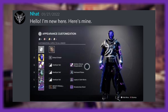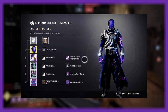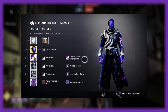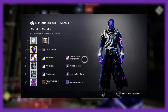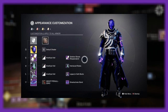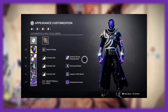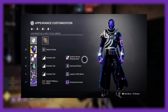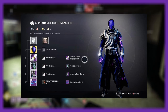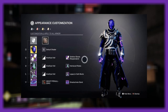Next up we have Nat, who said 'hello I'm new here, here's mine' — thank you for submitting and welcome to Blinkville. I do like the glowing parts of this armor; I think these might be the Interlaced Robes, not sure where they drop from, but they're pretty cool. I don't like the tubing — it makes it a little bulky for my taste — but I do like how the bottom part of the robe shows off the leg pieces. Those are very cool boots as well. The Amethyst Veil shader is also a good choice here.